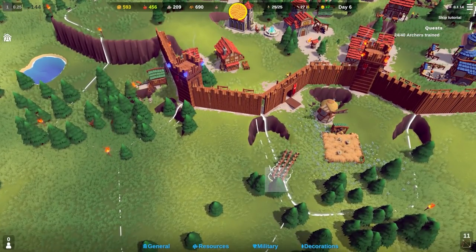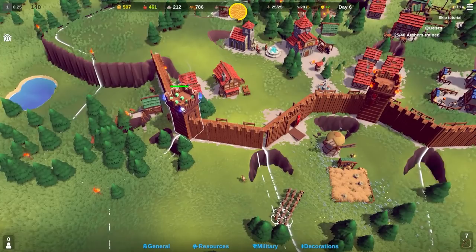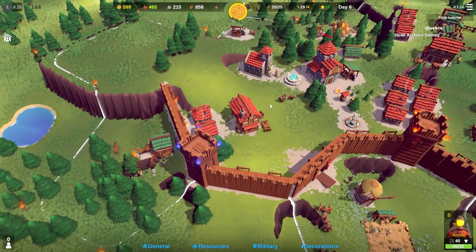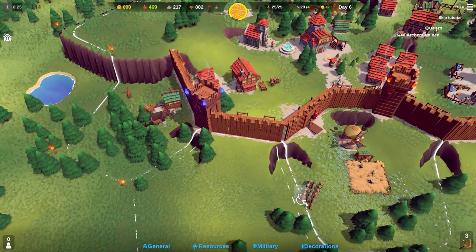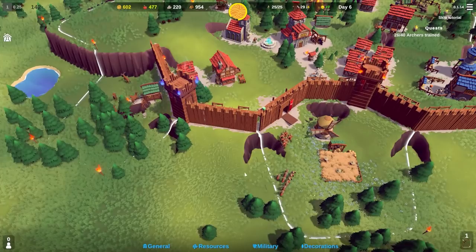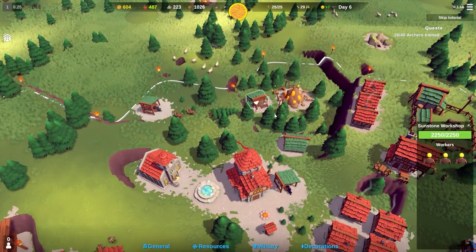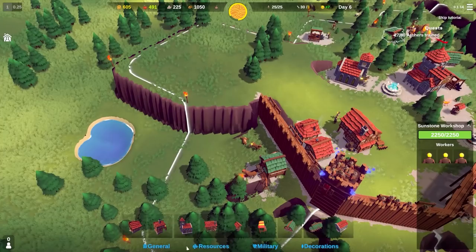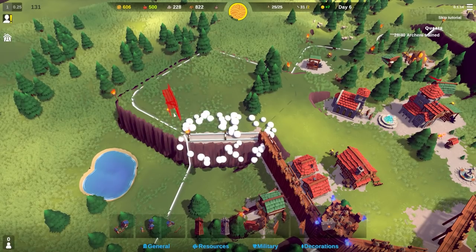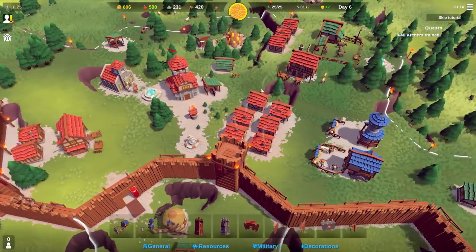I'm going to select some archers and tell them to go up top. You can see these guys are just getting rezzed, which is pretty good. I'll put some on the walls and have a roaming contingent. We've got loads of wood, so let's continue on with building the walls - going for a wooden wall. It's very expensive and the cost does change based on the size of the wall, which I'm quite pleased about.